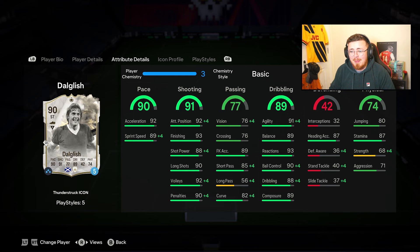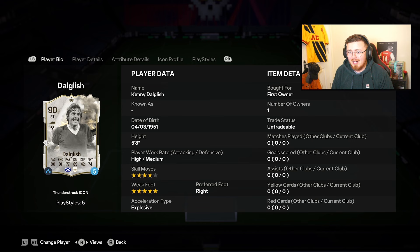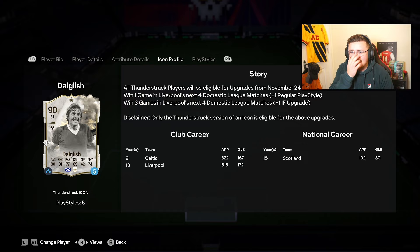These are upgradable. Win one game in Liverpool's next four domestic matches for one play style — and they're only a one-in-form right now. If Liverpool win three out of four — and they've got City tomorrow — there's potential to go to 91 and also pick up some extra play styles as well.